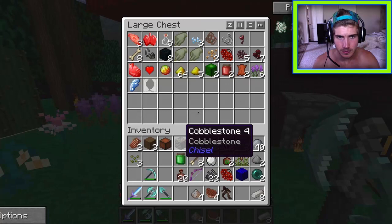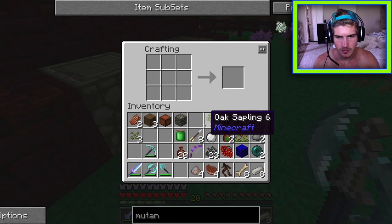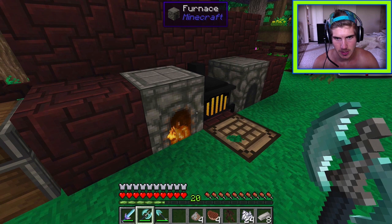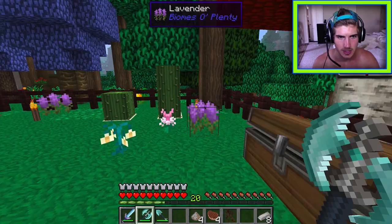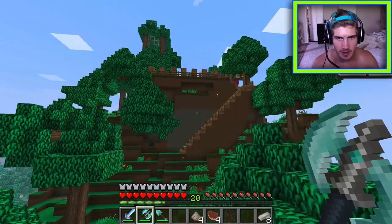Bones are found and a witch's hut is discovered nearby. The question of whether bread can be made from barley comes up — the answer is yes. Someone has a ton of eggs in their house, and it's clarified that one piece of wheat equals three pieces of barley.